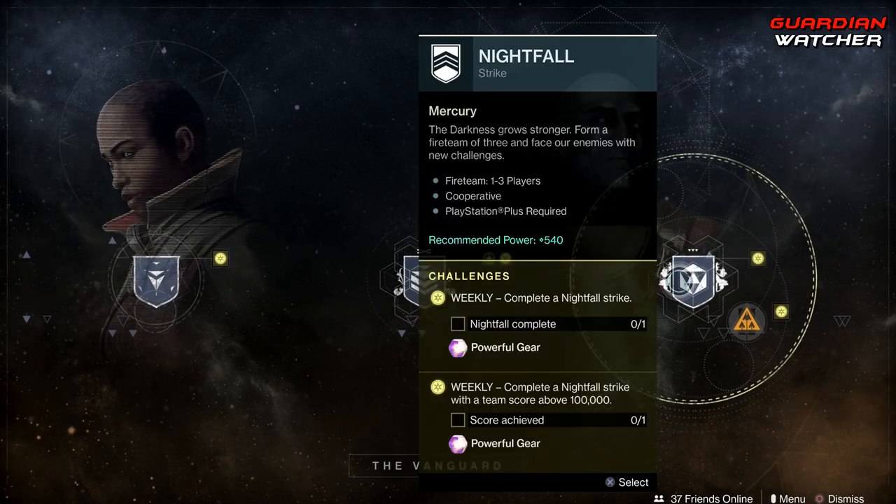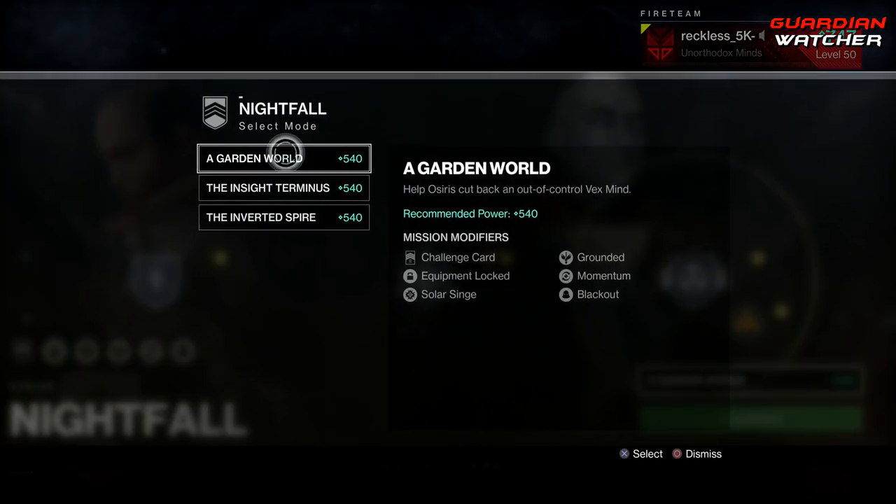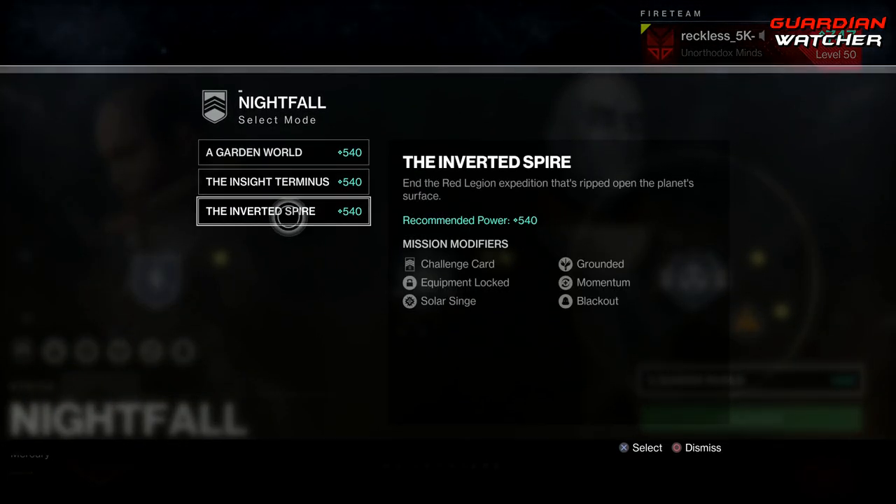We also need to complete a Nightfall and one with 100,000 points. Nightfalls this week are Garden World, Inside Terminus, and the Inverted Spire.